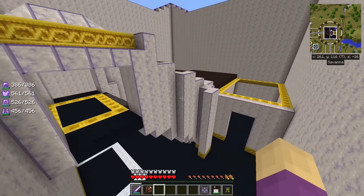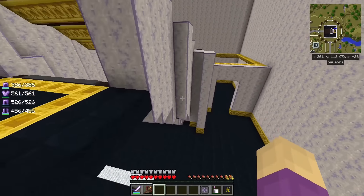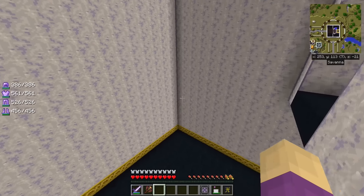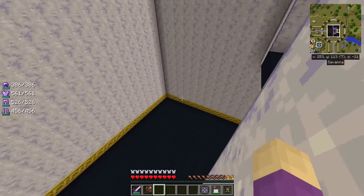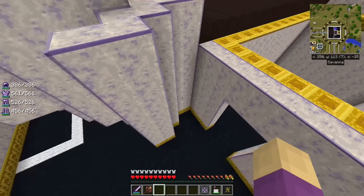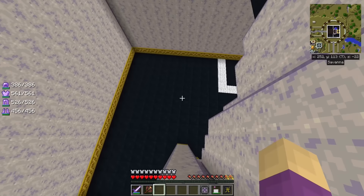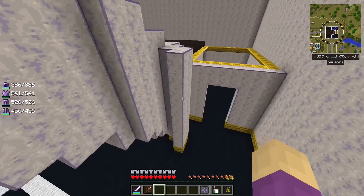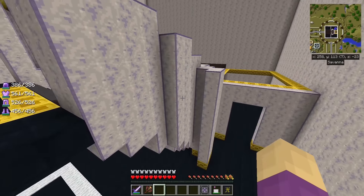We're going to have some wasted space right here because I'm going to curve this hallway out and around — I do not want it coming over here. I might do a diagonal kind of a wall, maybe a solid wall and then a couple of diagonals. But for the most part there's going to be some solid block there that's just kind of wasted space.